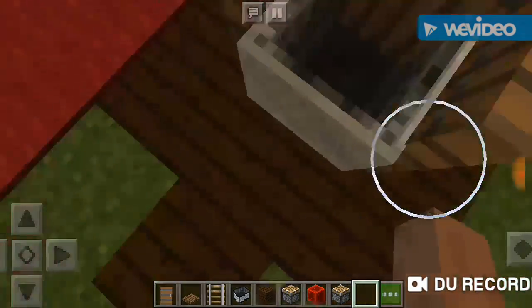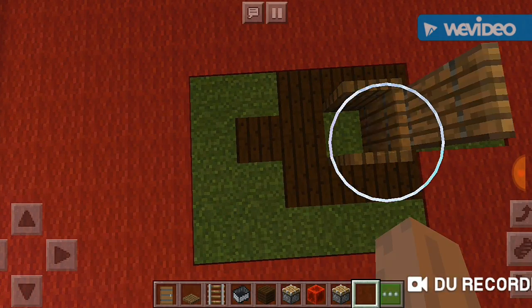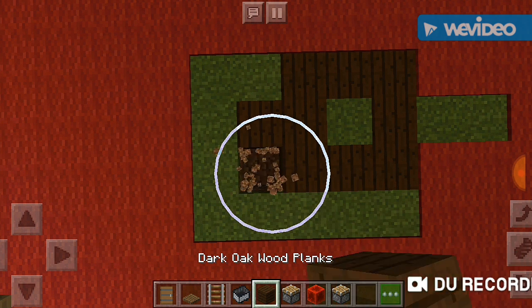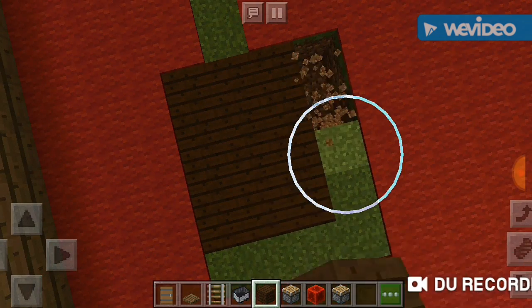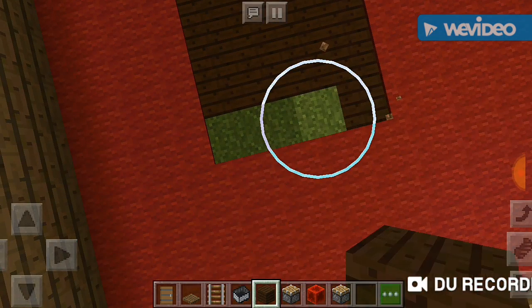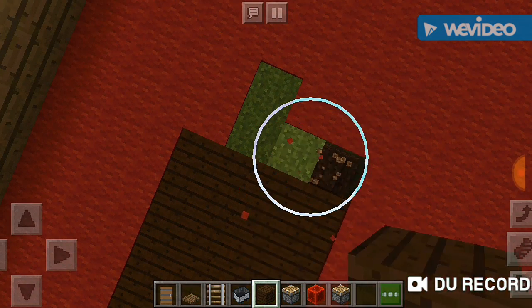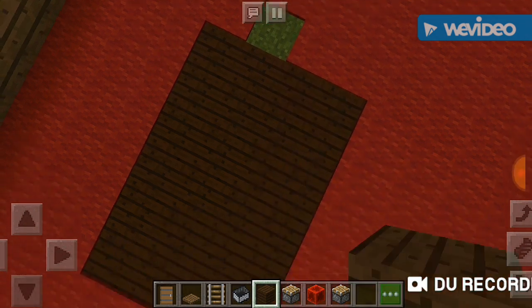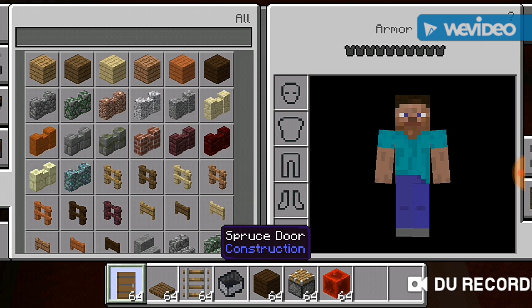Let me just delete all this so I can show you what you need and how you do it. First, here are the items: you're gonna need a spruce door, a spruce trapdoor, a normal rail, a normal minecart, dark oak wood planks, a normal piston (not a sticky piston), and a block of redstone. That's all you need — pretty simple.